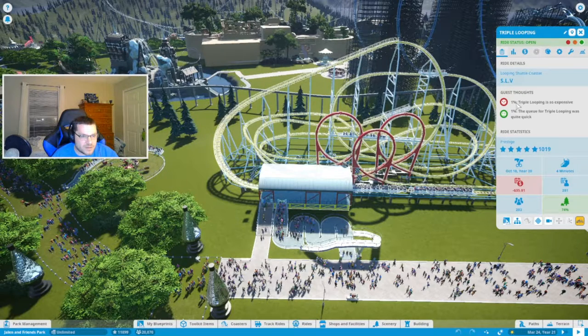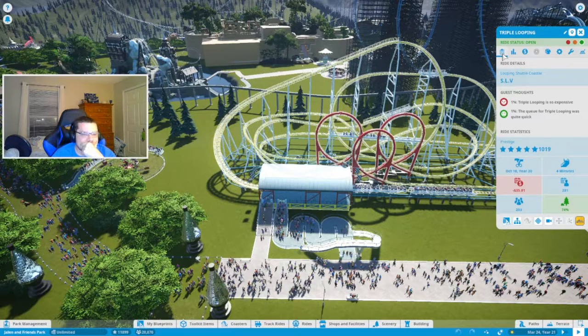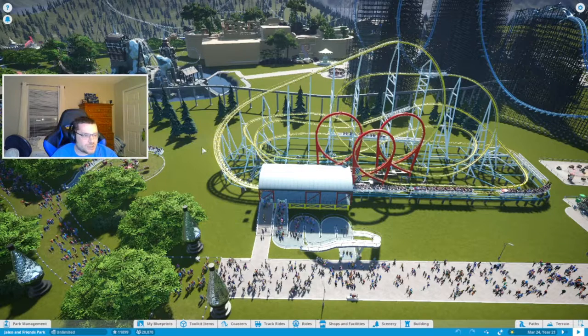This is another SLV from the Steam Workshop — this one's called Triple Looping. People are starting to say it's too expensive. The price is set to $30.60 for a $10.19 ride value. Let's just set it to $30 even and see how that fares, because the $0.60 might be blowing things over. If it starts to become a problem, I'll have to start reducing prices across the board. Triple Looping is the newest ride to our Planet Coaster system.